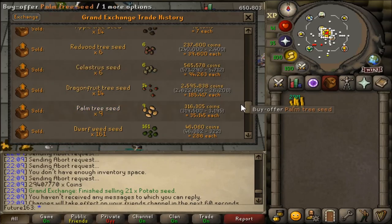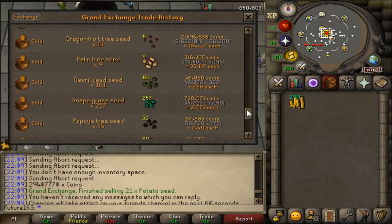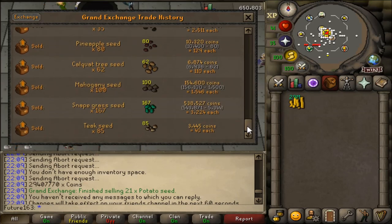Also with the newer seeds added into the game — like the celestrum, redwoods and dragonfruits — they're still worth quite a reasonable amount. You do get them, not commonly, but a little more frequently compared to certain other seeds. And don't forget, mole claws can be obtained from other monsters as well, very rarely though, but I might look into that in the future on this character.